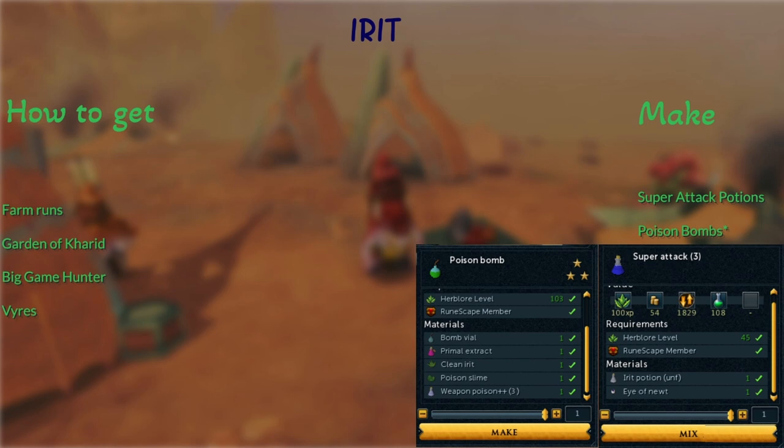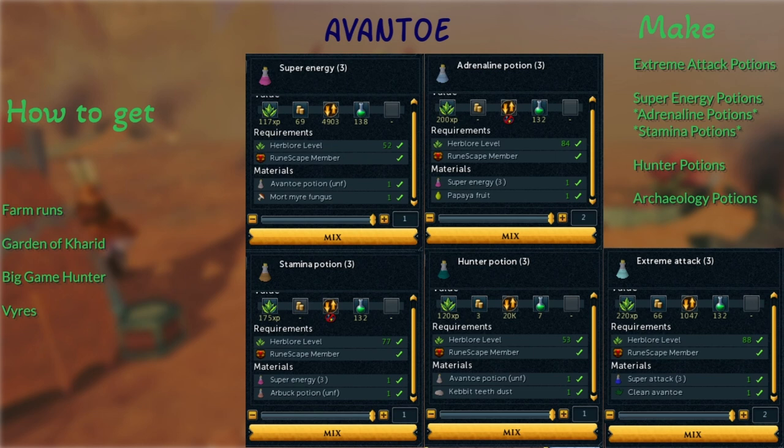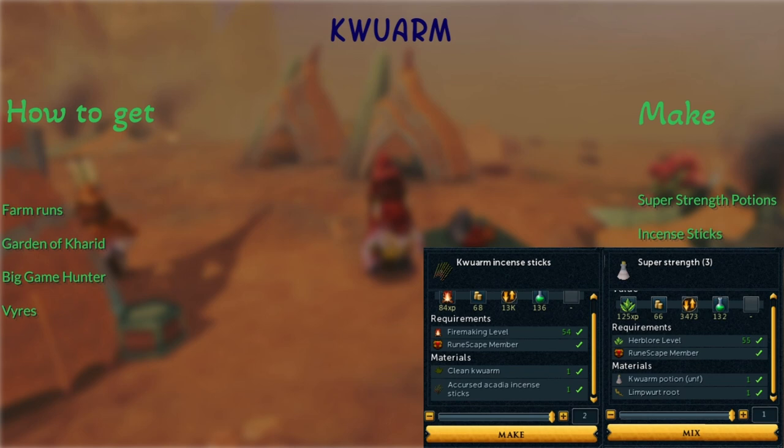Erzille — you can get from Giant Ant Soldiers and make Runecrafting Potions. If you ever make the Fractured Staff of Armadyl, you'll want these; they get made into Super Runecrafting, into Power Burst of Sorcery to double your runes crafted, or Extreme Runecrafting to craft more water runes — or both. Kwuarm — Big Game Hunter or Vyres. You can make Extreme Attack Potions, Super Energy Potions (which get made into Adrenaline or Saradomin Potions), Hunter Potions, or Archaeology Potions. Cadantine — Big Game Hunter or Vyres — make Super Defense Potions or Sticky Bombs.